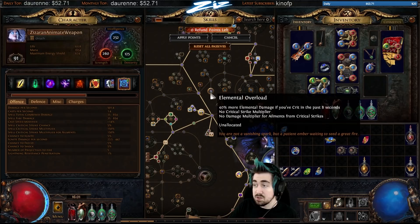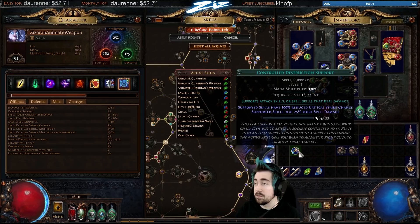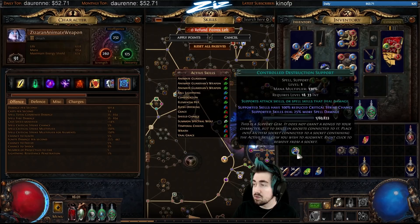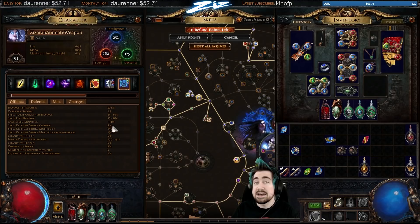Instead of Controlled Destruction, if you want to boost a skill like Storm Burst, consider using the newly buffed Innervate or Lightning Penetration. Don't use Controlled Destruction and rely on Elemental Overload procs. Elemental Overload is a massive damage buff, so Controlled Destruction is still good in crit builds that are already at very high crit chance. On a positive note, crit can now also go up to 100% instead of 95% — so it's not a straight nerf, just a change to be wary of.